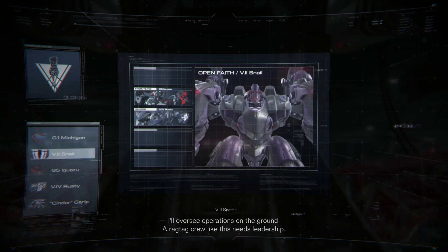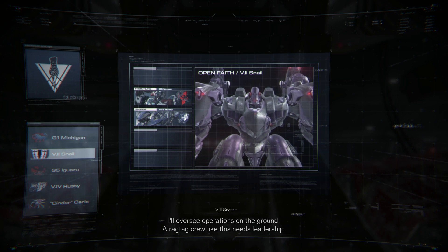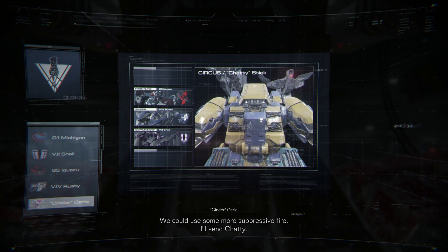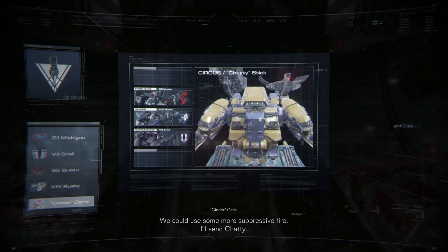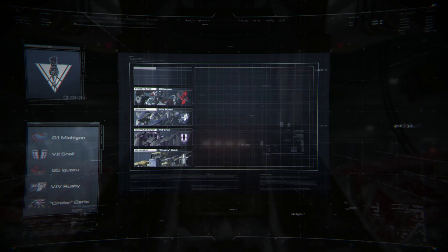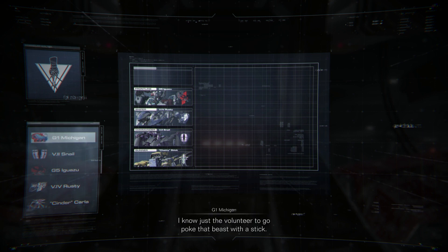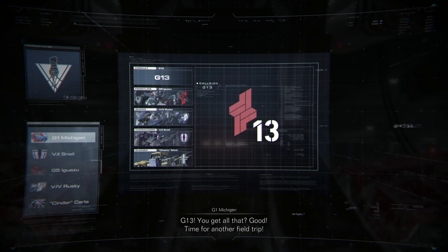I'll oversee operations on the ground. A ragtag outfit like this needs leadership. We could use some more suppressive fire. I'll send Chatty. That just leaves the question of who will be taking charge of the stun-needle launcher. I know just the volunteer to go poke that beast with a stick. Gun 13! You get all that? Good! Time for another field trip!